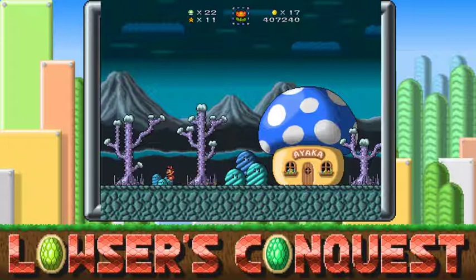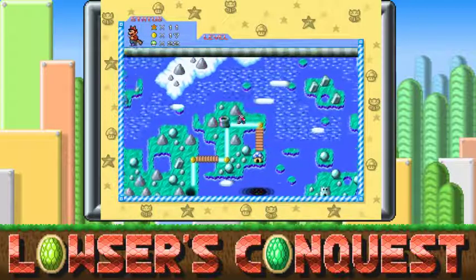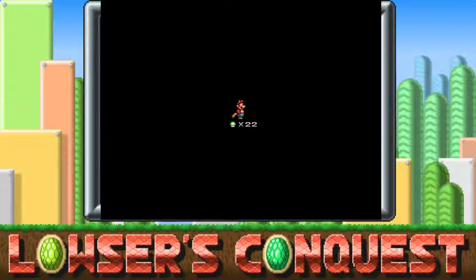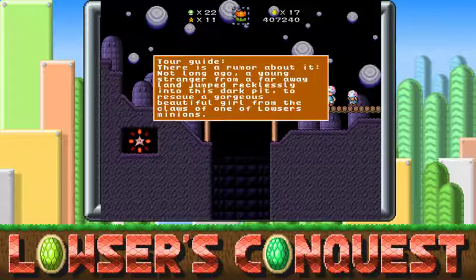Shouldn't there be like bonus stars somewhere? You probably need 20 stars to access them. Anyway, let's see what this bottomless pit level is all about. 'Here we have a hole — it has no bottom. There's a rumor about it. Not long ago, a stranger from a faraway land jumped recklessly into this dark pit to rescue a gorgeous, beautiful girl from the claws of one of Larser's minions.'